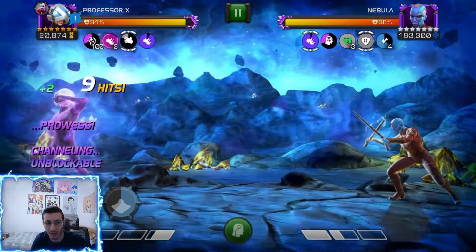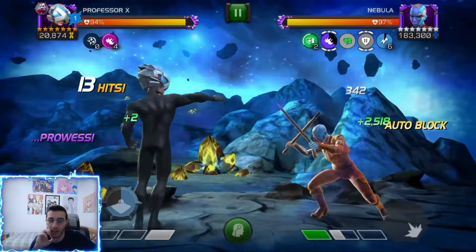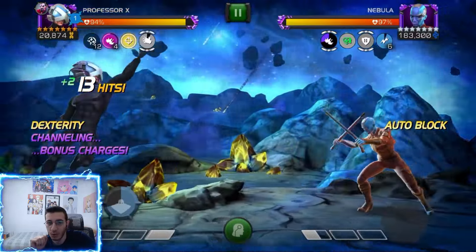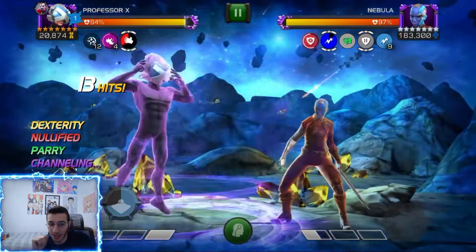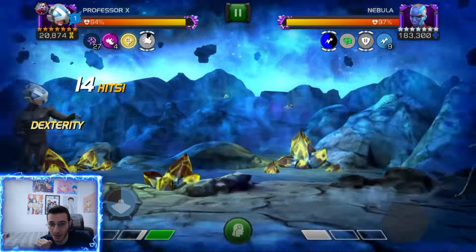Here we're going to cancel into our block, do the same thing, and dash in so you don't get rooted. Now I want to show you a tip for Professor X — though it could apply to others as well. When you parry, one of your buffs gets nullified, but the buff that gets nullified is always the buff you triggered last.